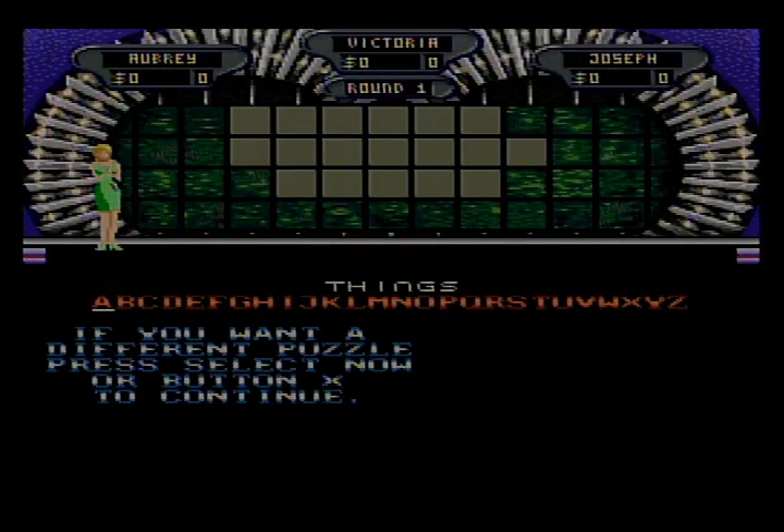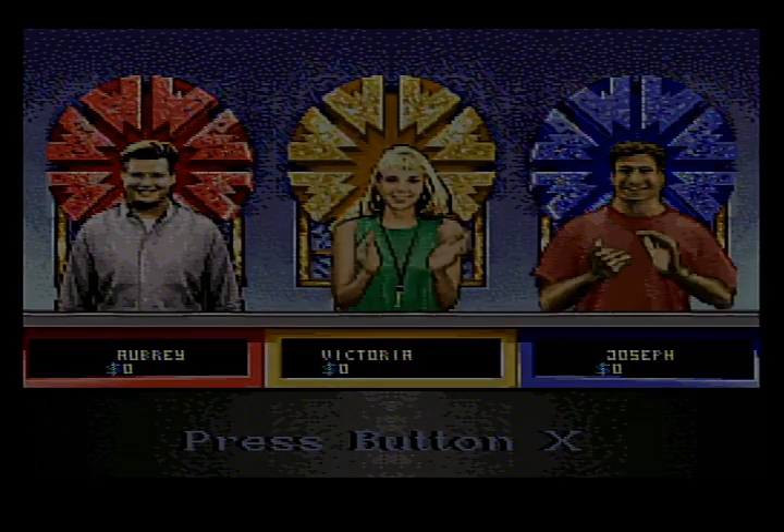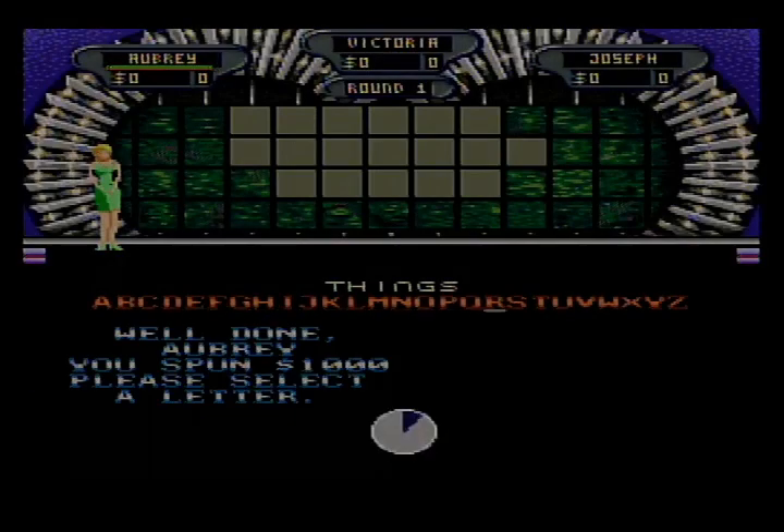Top of the dollar value for our first round is $1,000, and here's our first puzzle. The category is Things, and I get to give the wheel a spin. Alright, that's a big spin and it's worth a big $1,000, but we have to find a letter first. I'll try an S — and I have $2,000 already, because there are two S's.